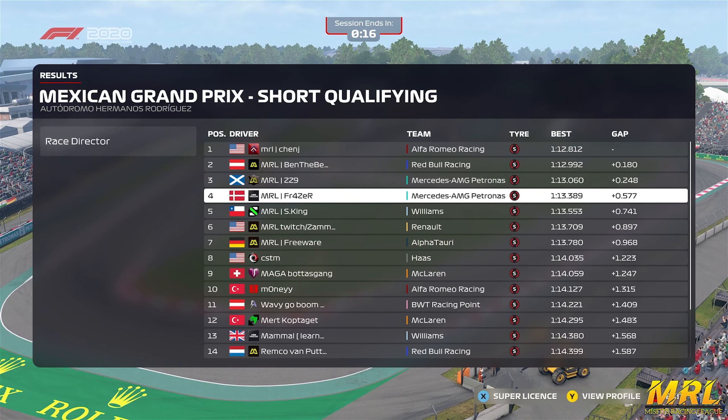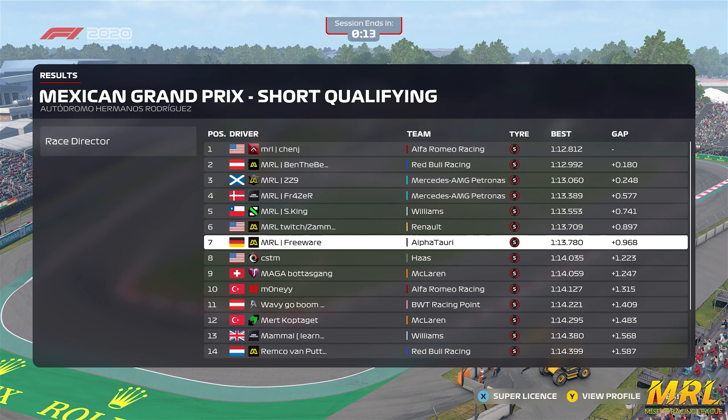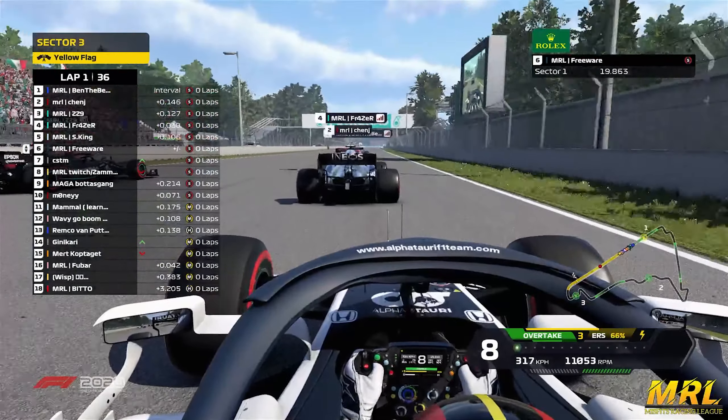Hey, what's going on guys, my name is Triffy and welcome back to another Misfits Racing League highlights video. We are here in Mexico City, it is the Club Division. Chen Jay is on pole position, Ben the Bear lining up next to him in second. ZZ9 in third with his teammate Frazier right behind him in fourth. King is in fifth, Xana sixth, Free versus seventh, Custom in eighth, Bot asking ninth, with Money rounding out the top ten.